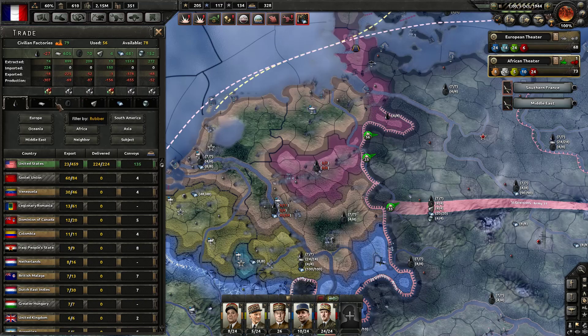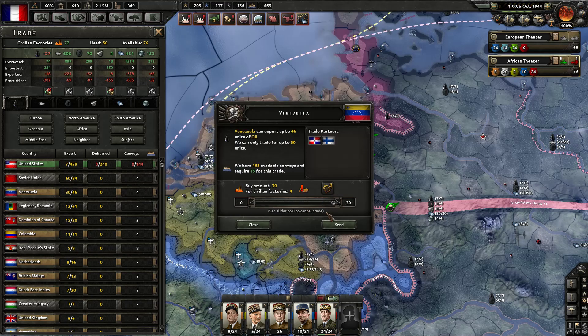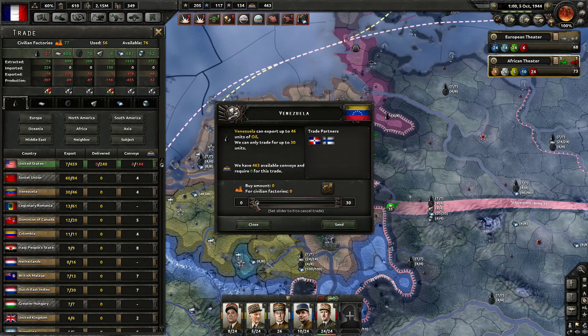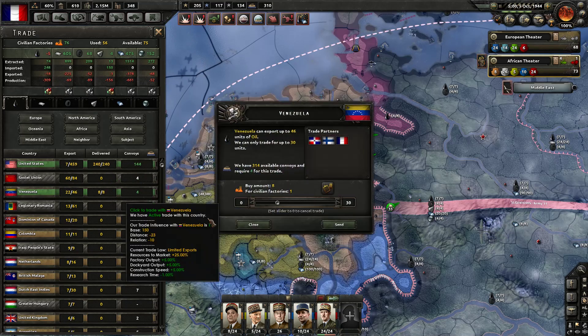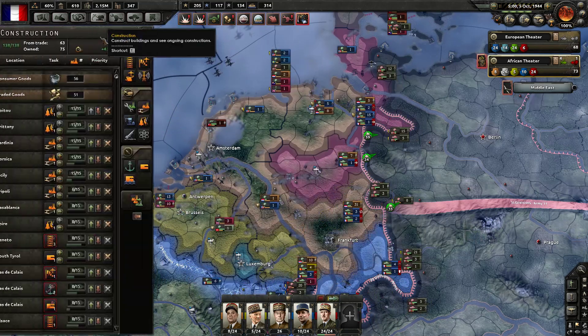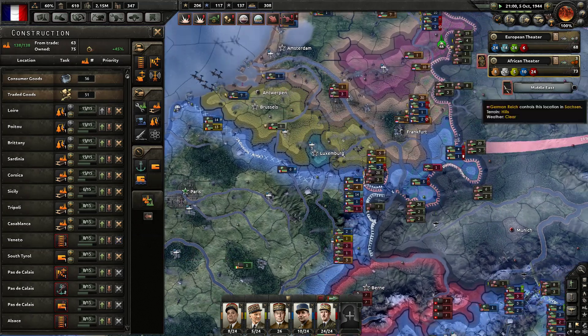We need a lot of oil. We're now going to be importing oil from Venezuela. I still need five additional oil, so I probably need to start cracking on building up a lot of these synthetic refineries. Denmark is being liberated — that is incredibly nice to see. Our medium tanks can easily fight off these Germans.